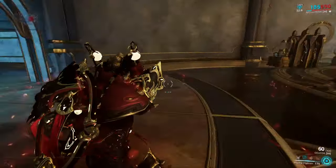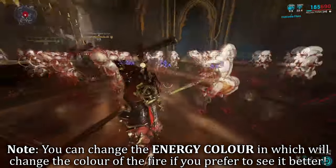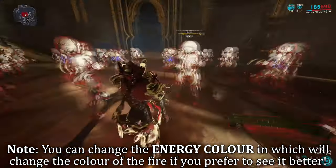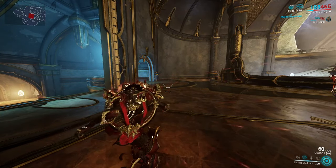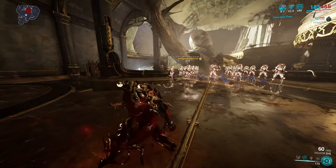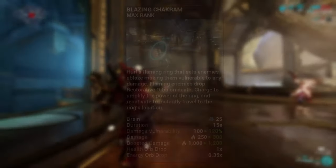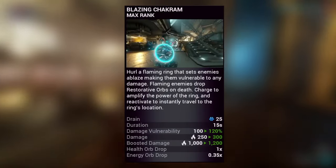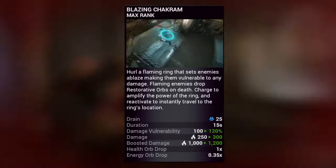This ability synergizes great with his second ability — at the ending position of your teleport, you will overheat and leave a circle of flames embedded in that area. Najjar's second ability is Blazing Chakram. By tapping this ability, Najjar throws out the flaming ring of fire on his back towards enemies, bouncing off targets and making them more vulnerable to any sources of damage. Enemies take heat damage if hit, and they have an increased chance to drop health or energy orbs on death.